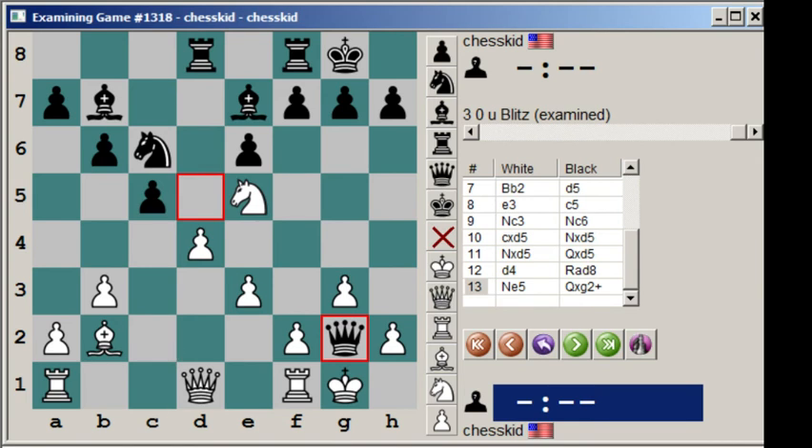White was Jan Elvist, a grandmaster from Estonia who has had US residency for years. And black was some punk kid named Hikaru Nakamura. Queen takes g2 is right up Hikaru's alley, so Hikaru did play queen takes g2 in his game against Elvist.